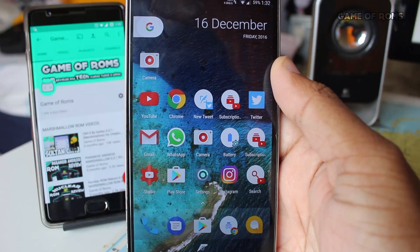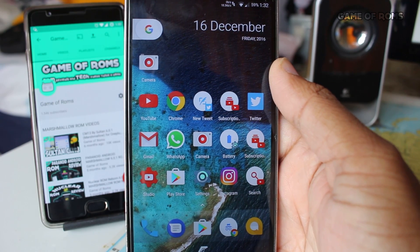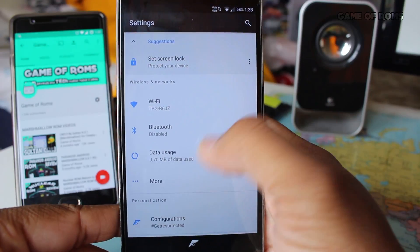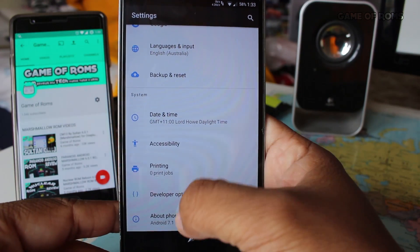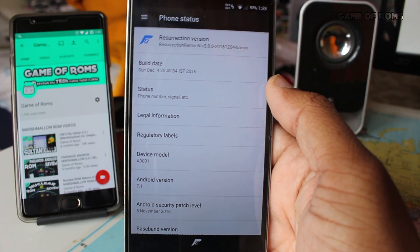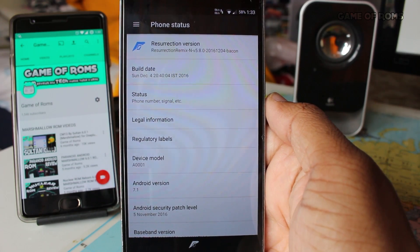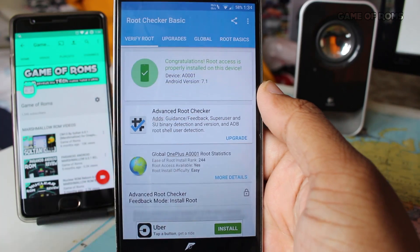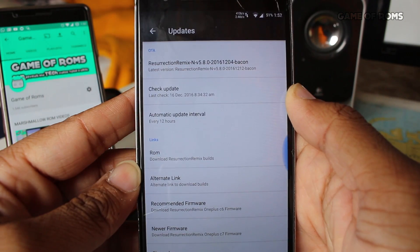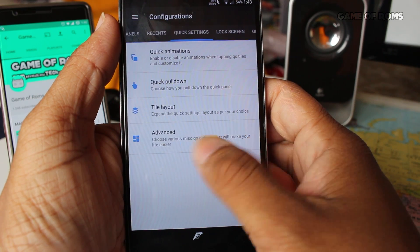Hey, what's up everyone, this is Nash and I'm back with ROM review. Today we are going to have a look at Resurrection Remix for OnePlus One based on Android 7.1. It's a CM-based ROM bringing new original improvements and some unique features. It's pre-rooted and has amazing OTA updates built in — this ROM is kind of a beast.